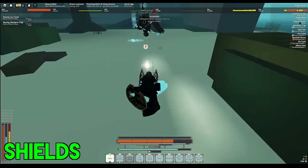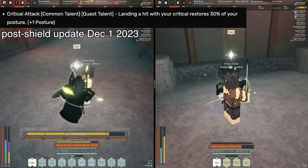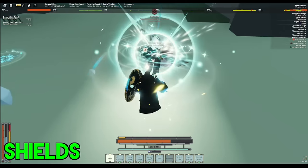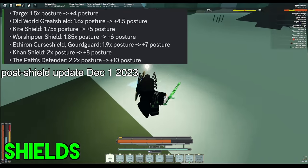There are a variety of talents that can help with this, but one significant one I'd like to mention is critical attack. If you have a weapon with a crit that you can reliably use without being punished, you can easily proc critical attack and regain posture. So using a weapon type that fits into this category could enable you to use shields. However, even after the shield nerfs, it's hard to say that it's worth it to actively use shields for posture now, so keep that in mind.